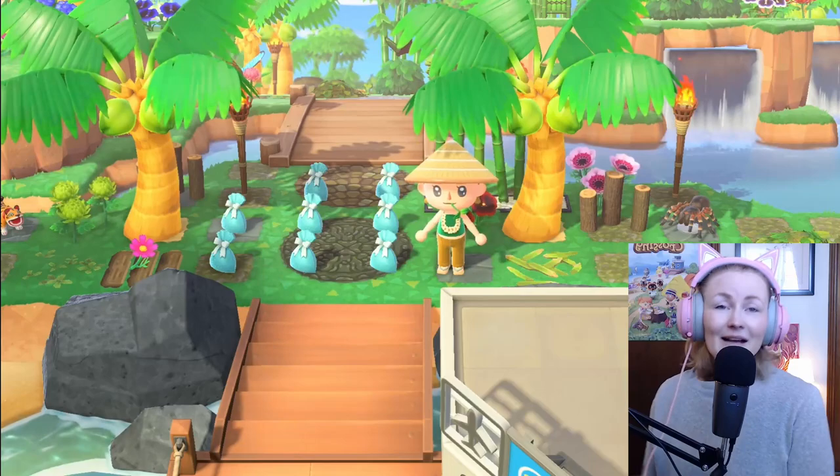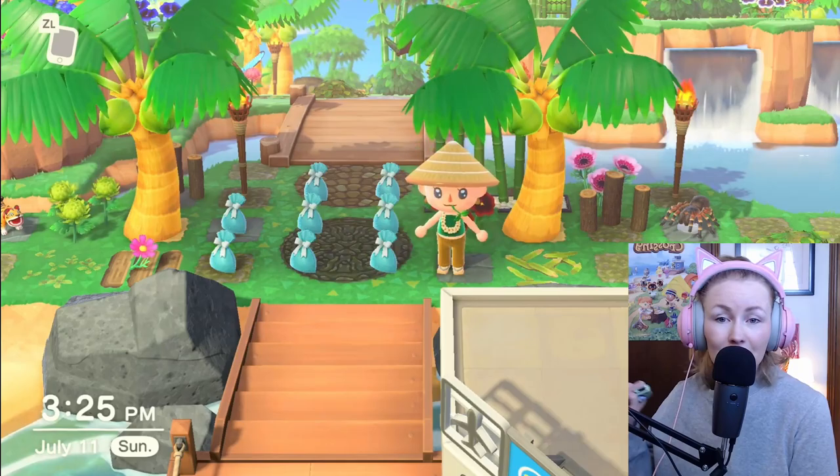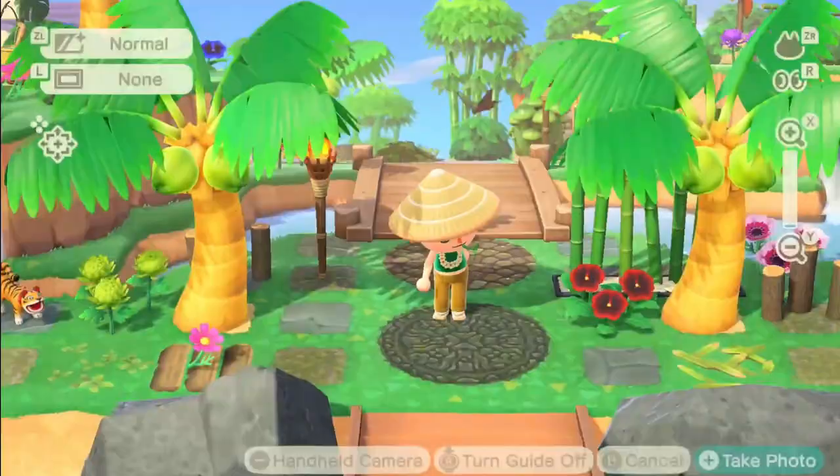I have some presents here. Throughout the entire island there are blue gifts scattered about — this is a couple of different outfit choices and some tools for you.